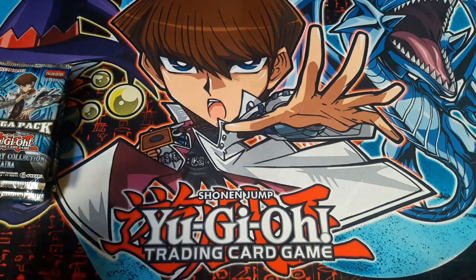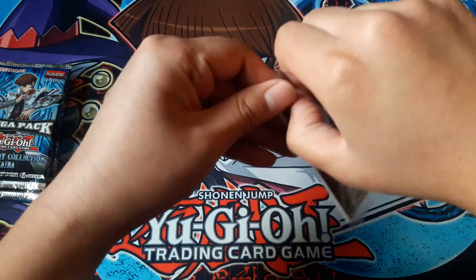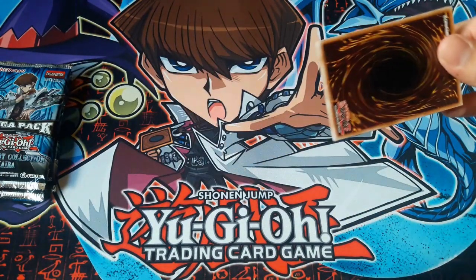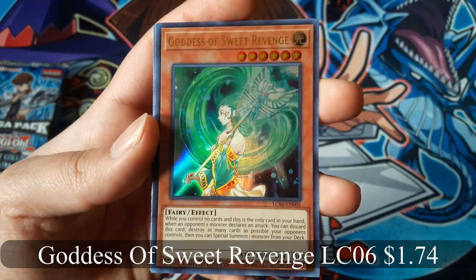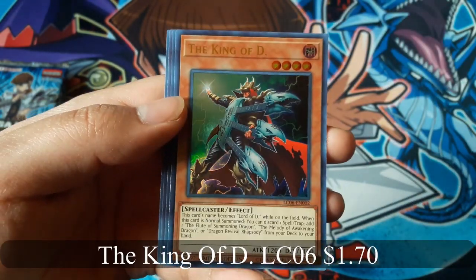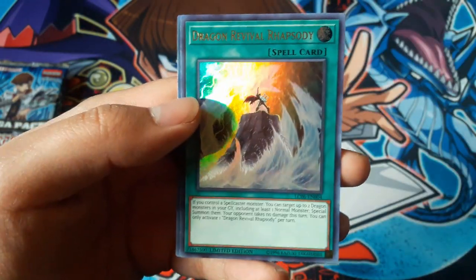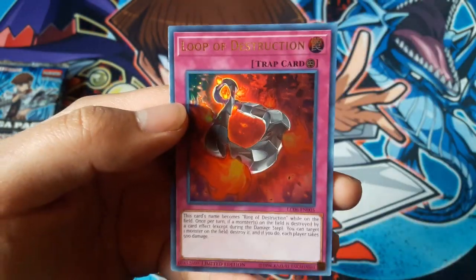I'm gonna open the promo pack first. You are guaranteed these if you buy this. Goddess of Sweet Revenge, the King of D, Destruction Dragon — it looks cool — Dragon Revival Rhapsody, and Loop of Destruction.